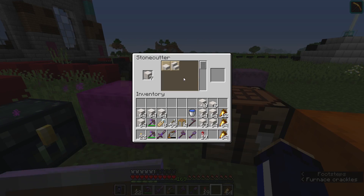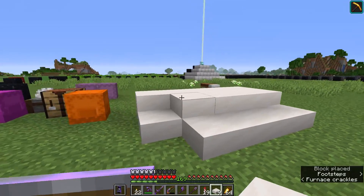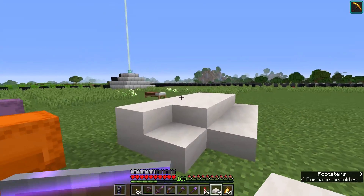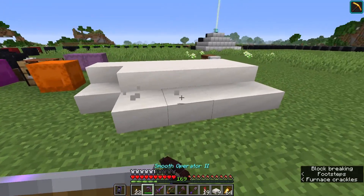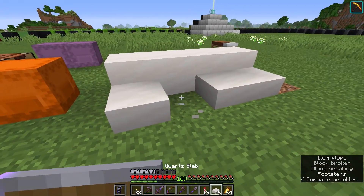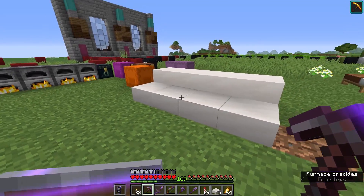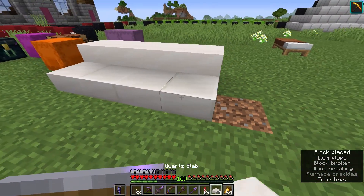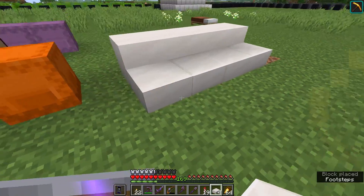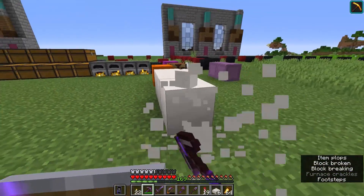By using smooth quartz we're going to achieve quite an organic feel to the build, as though it's all been carved from the same contiguous piece of material — like marble. With smooth quartz we can also make smooth quartz slabs, which will be used to provide a kind of continuous structure to the whole thing. The right-angle between blocks will be noticeable, but the smooth texture interrupted only slightly by the slab's bevel border will still look great.